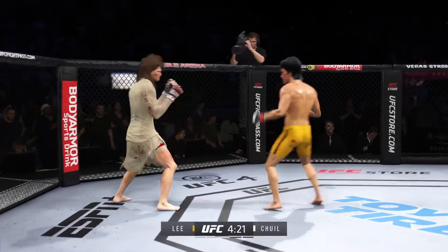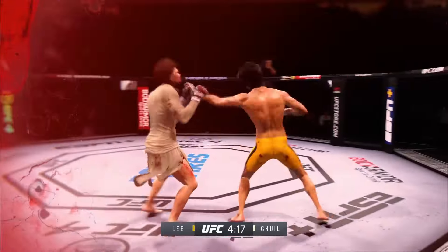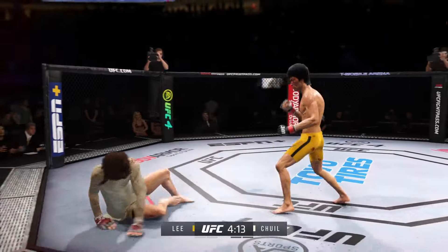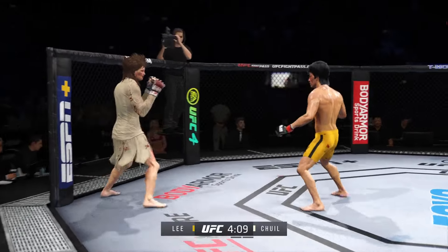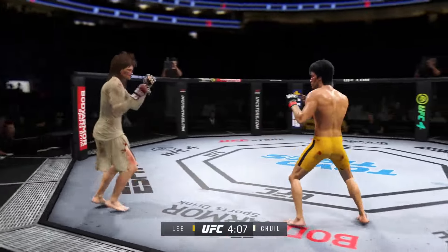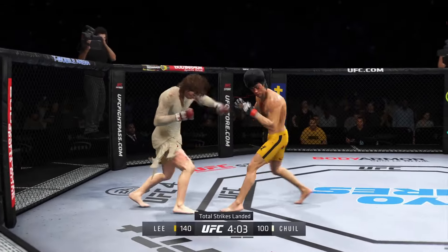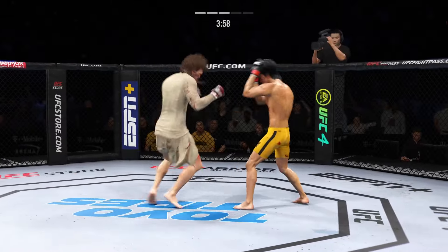Head kick attempt gets blocked. Right hand upstairs — he lands it. Maybe time to get the bonus checks ready. This fight is about done — he's got him hurt very badly. Head kick. Now he has to find one more strike to end the night. Tagged him with that right hand — what a strike that was. What a strike he is landing over and over again.